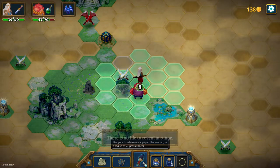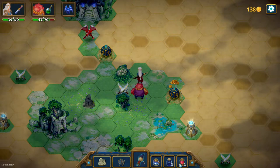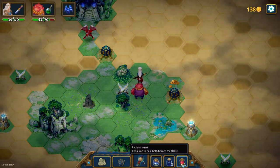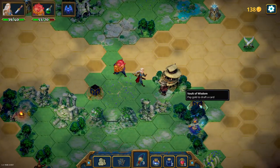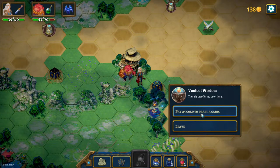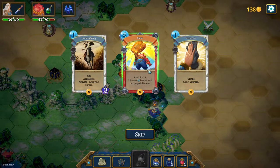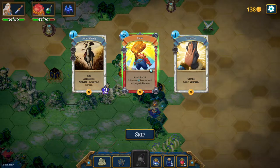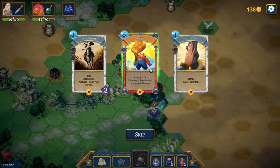That's so sad. Oh, that heals both heroes. Let's draft another card — attack for 24 damage. Slam — so that means I can use 2 cards and it will cost 3; I can really use the slam right now. What is courage? One energy and lose a star — that is one more energy for the next turn.